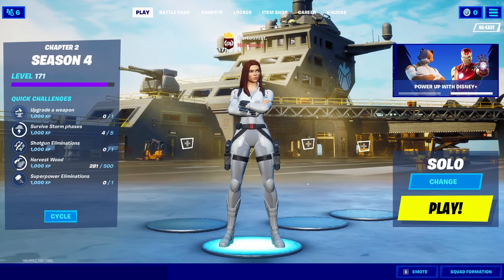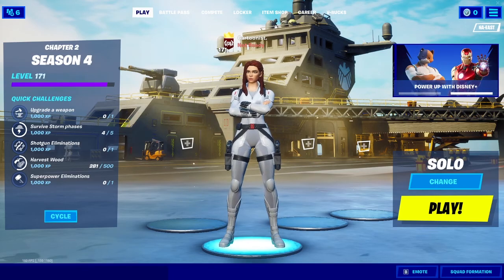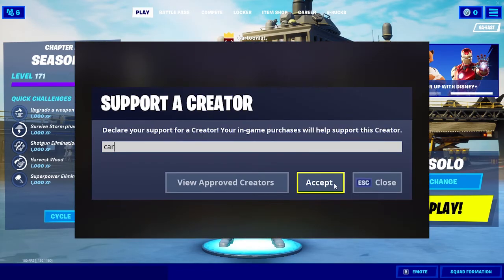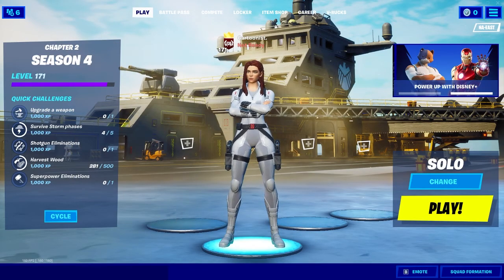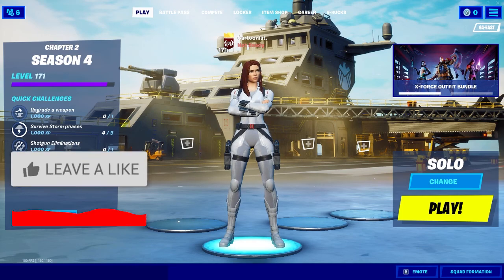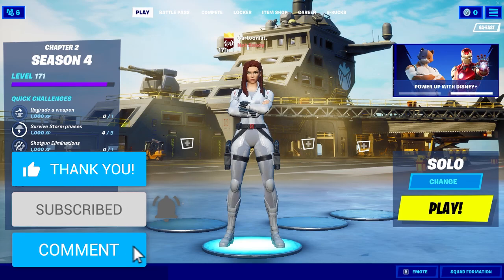Hopefully you guys enjoyed the gameplay of the new Black Widow Snowsuit skin early. I believe it is going in the item shop — I heard it might be going there Saturday. If you guys do get it, make sure you use creator code 'cartoonist' in the item shop — hashtag Epic partner. The cosmetics set has the skin, the back bling, a pickaxe, and a glider. Definitely keep an eye out for that. If you enjoyed this video, leave a like and subscribe if you are new, and I'll see you guys next time.